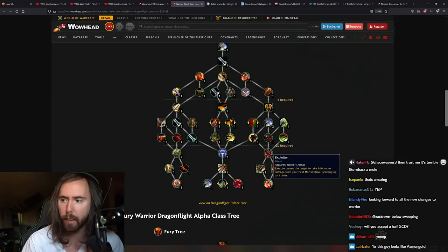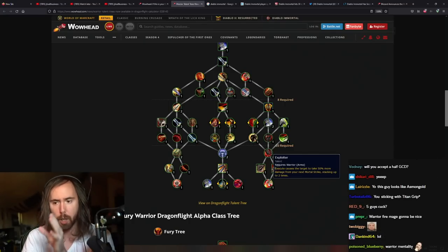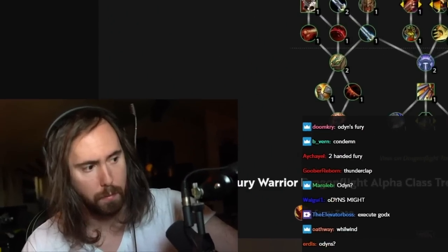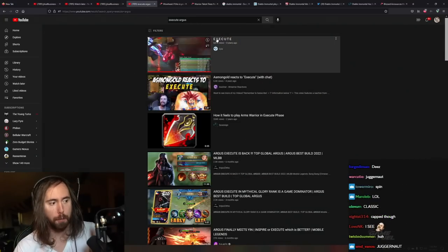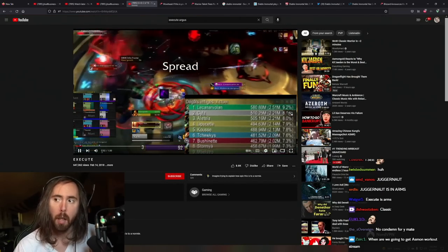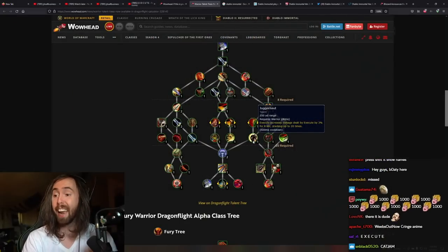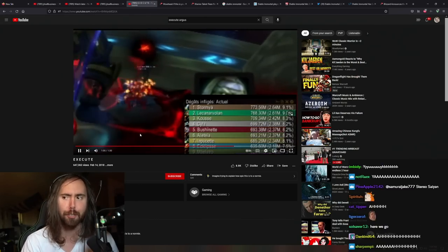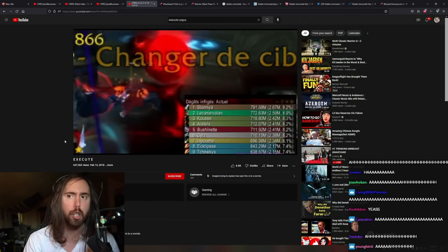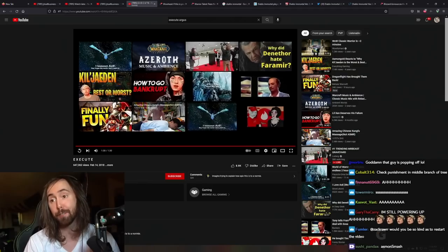Exploiter gives 50% more damage from Execute. The talent we're looking for with Fury — you're going to love this. What you're seeing now is my normal state. Juggernaut is in Arms — oh my god! This is what it used to be like. You would stack this up so high and just completely destroy people. I hope they add it for Fury too. God damn, that was so fun back in Legion — I'm glad they're adding that back.